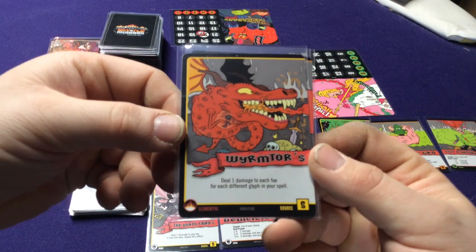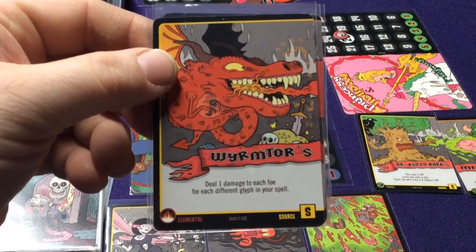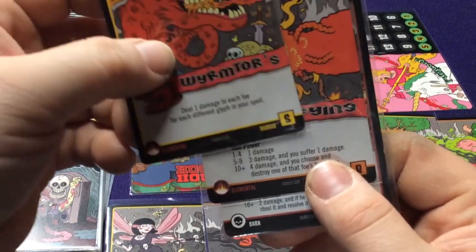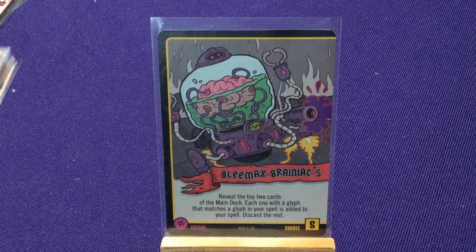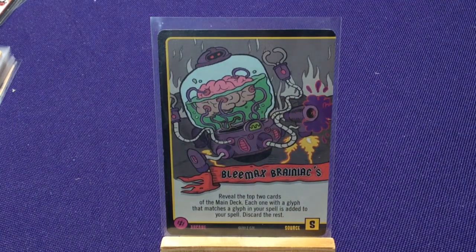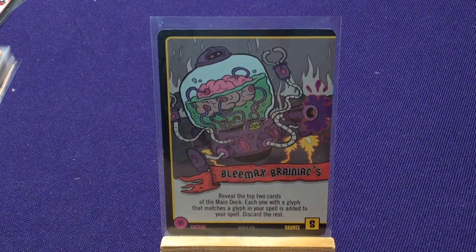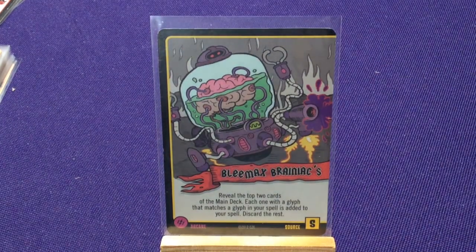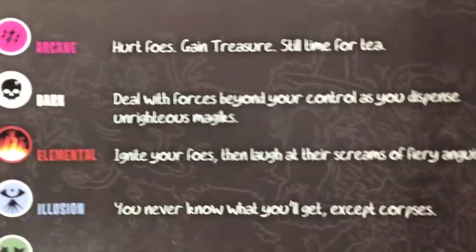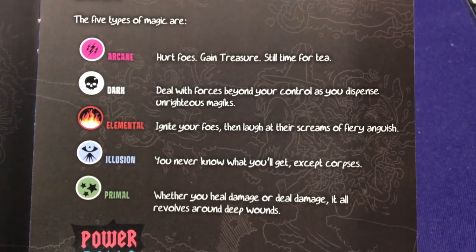So how do you resolve these spells? You look at each card as a separate thing. Now let's go over what's on each type of card. We have a card with a left border and nothing on the right — these are source cards, our starting cards. There are five different types of glyphs in the game: Arcane, Dark, Elemental, Illusion, and Primal. As you play through, you'll realize each has a theme — Arcane cards like to hurt foes and gain you treasures.